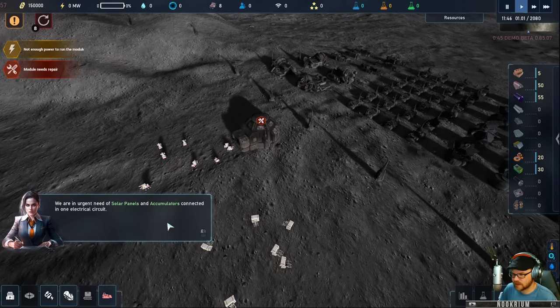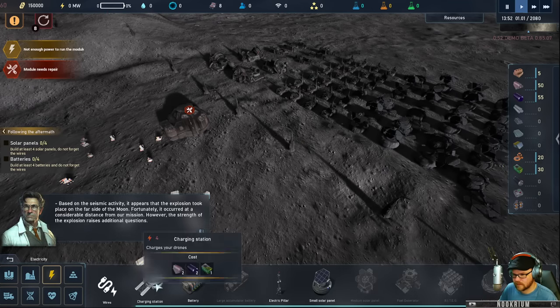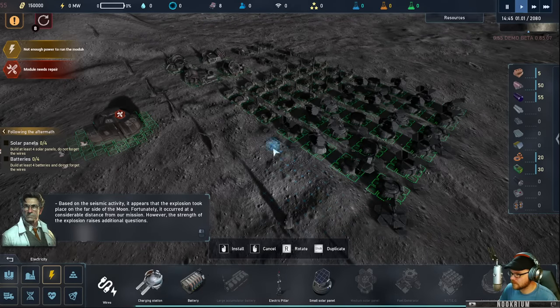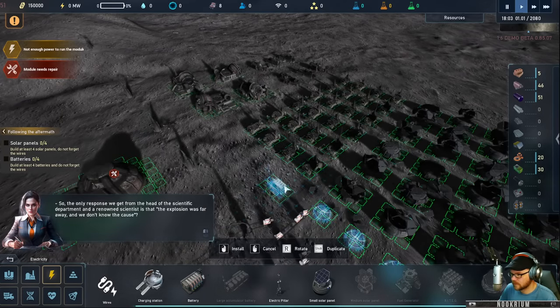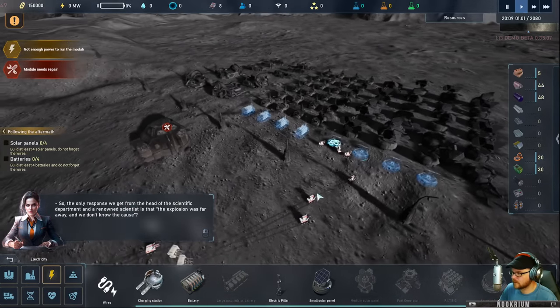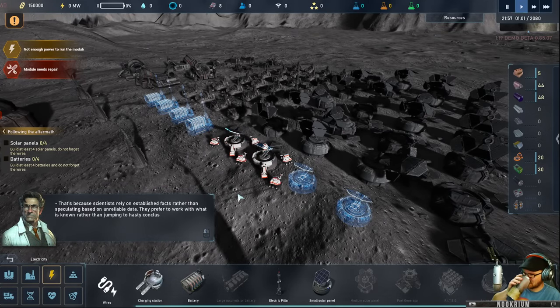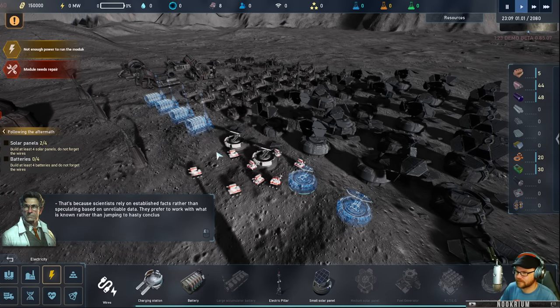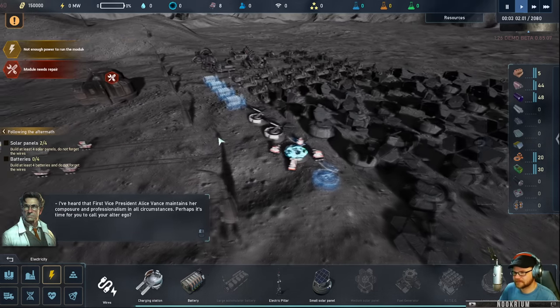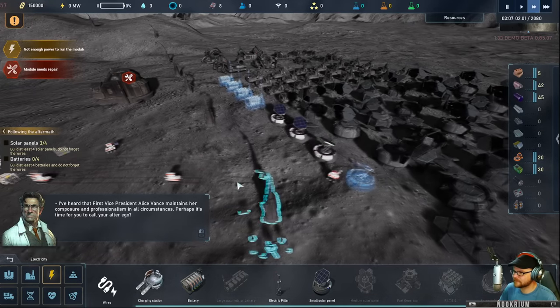Repair the elevator — got it. Get those solar panels and the batteries up and running. Based on the spread of the blast wave, it appears that the explosion took place on the far side of the moon. Fortunately it occurred at a considerable distance from our mission. However, the strength of the explosion raises additional questions. Four solar panels — tiny solar panels. The response from the head of the scientific department is that the explosion cause is unknown. Scientists rely on established facts rather than speculating without reliable data.